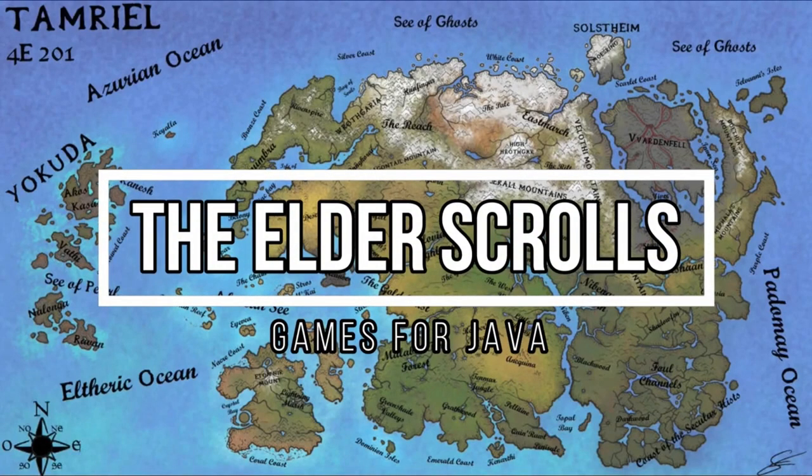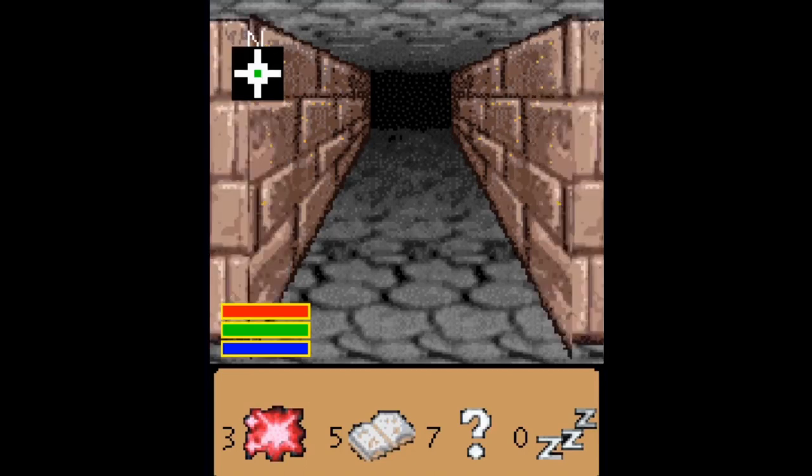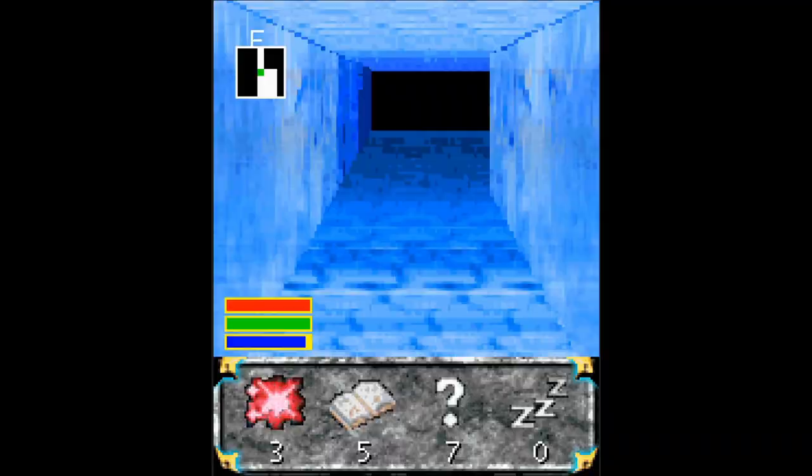Hi everyone, I'm Lorenzio and in this video I'm going to talk about all the Elder Scrolls games for Java. There are two types of Elder Scrolls games for Java: there is Elder Scrolls Stormhold and Dawnstar, and there are Oblivion and Morrowind Mobile.